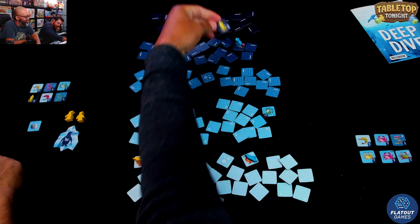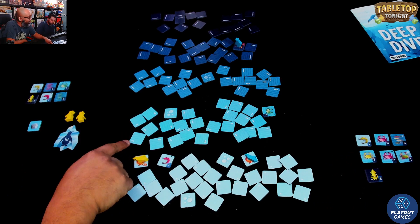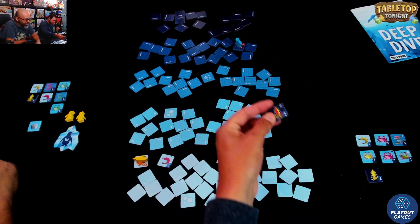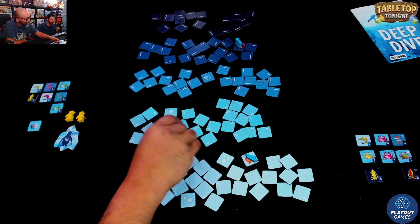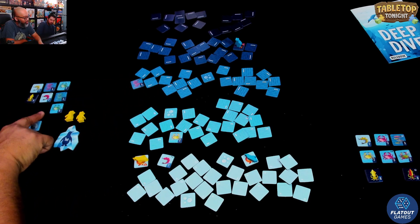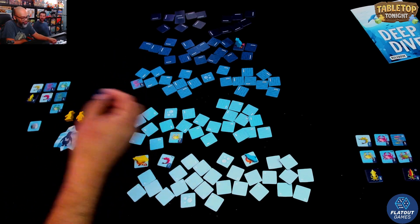I'm going to start here. I could take this three-pointer. I'll take the three-pointer down. I'm going low again. Wild! Wild — I'm just getting these wilds. I'll put it here under my wilds. I'm going to go here — it is a yellow crab. Man, you got a ton of points. I'm looking good. I'm going to continue — a school of fish, three points. I could put it there. There it is! Six points — there it is, paid off.